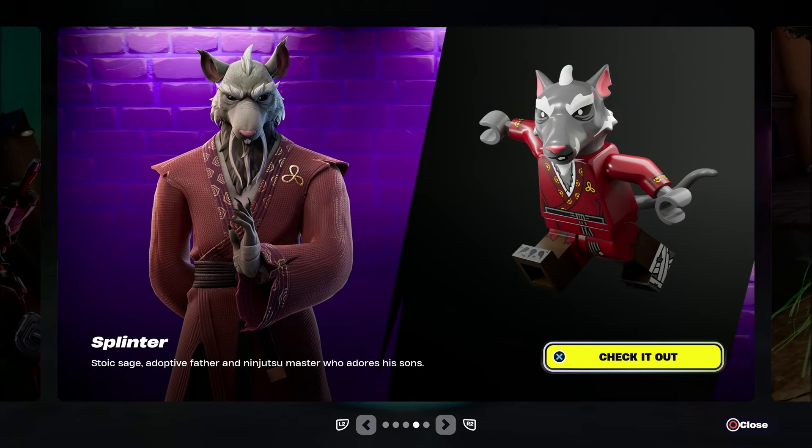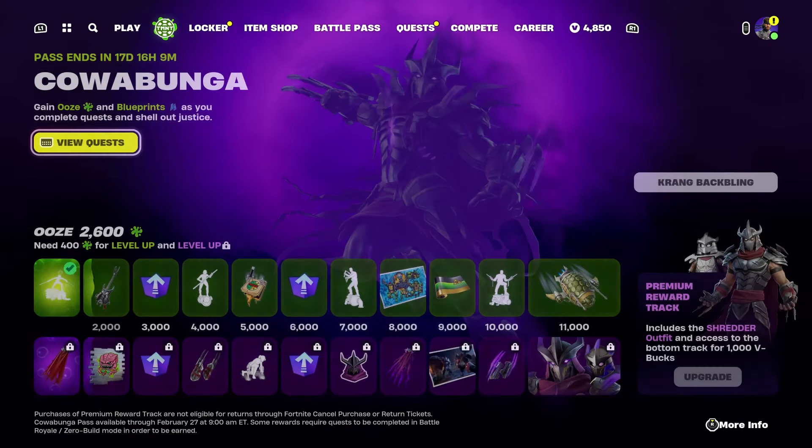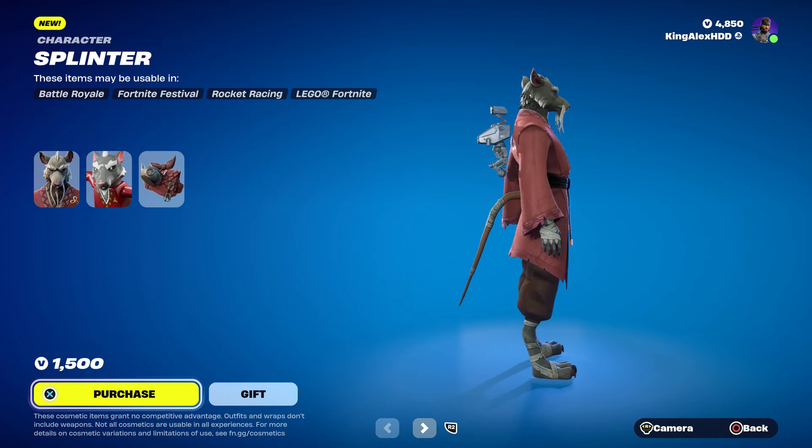In this video I'm basically going to show you how to get Splinter. I know a lot of people want this skin, and basically people purchase it and then when they got it in their locker it wasn't there. So you can basically get it back for free by following this method. And for anybody that doesn't have it, you could try this method — you never know, it could work for you. You also get this amazing pickaxe and the guitar, the mic, all that. Just make sure to follow the steps because it's going to be pretty simple.